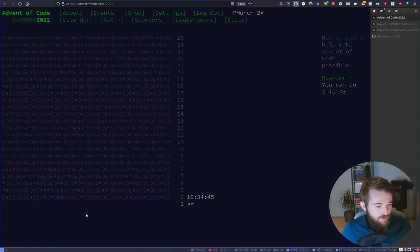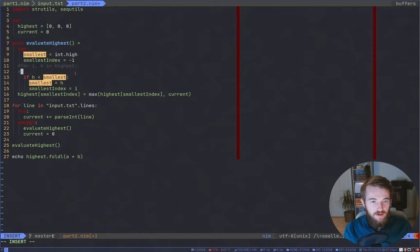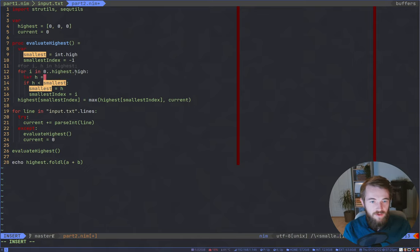A viewer is new to Nim and thought when doing a for loop you have to enumerate it like in Python. You don't need to explicitly call the iterator in Nim. Do you mean something like 'for i in 0..highest.high' and then access 'highest[i]'? That is not necessary in Nim - there are two default iterators: the 'items' iterator and the 'pairs' iterator.